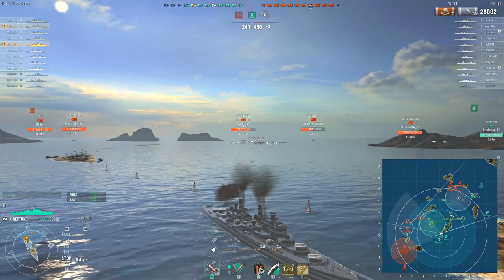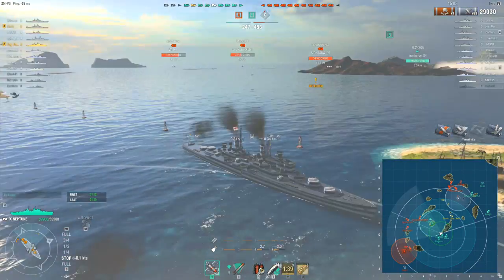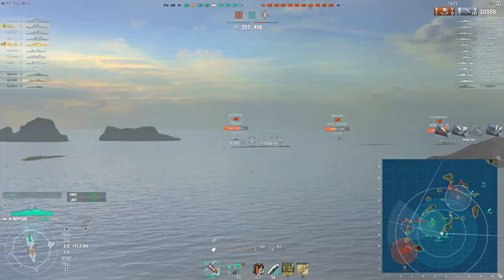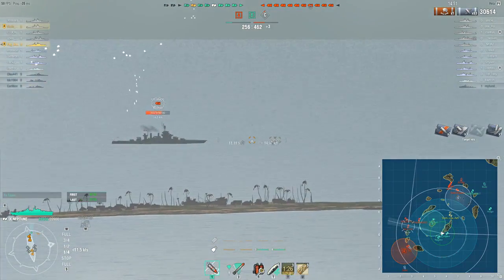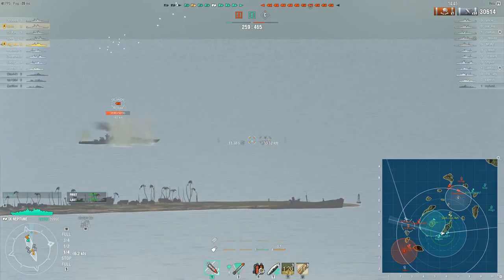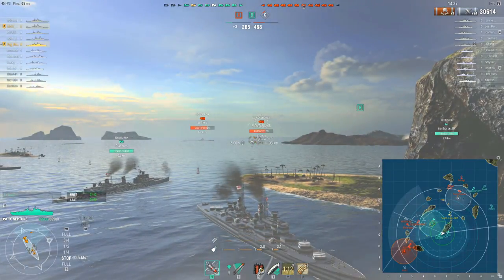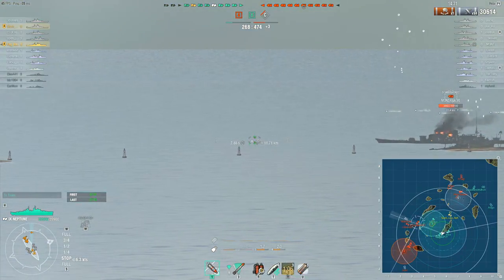Sometimes these kinds of deficits can snowball just because you have less firepower available. They've given up contesting A — there's a Scharnhorst up there that probably won't last much longer. N. Carolina's smoke having run out, he's able to pop into the smoke of the Edinburgh behind him, who had been using his smoke previously. That's going to be a heavy theme of this game — the use of smoke. That's what you do with British cruisers because they don't do so well dancing around out in the open.